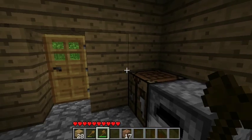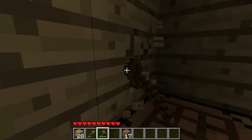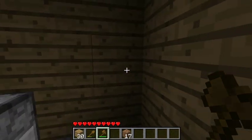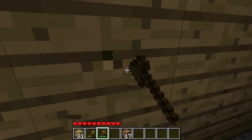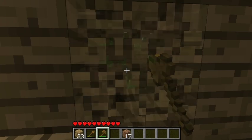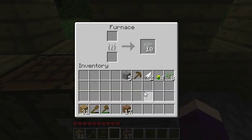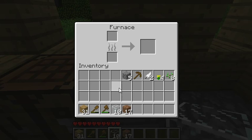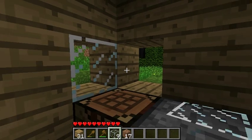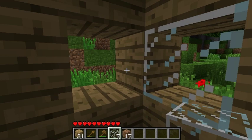While we wait for that to smelt, let us make some holes for the glass to go into. Place these holes wherever you like — make sure it looks good though. You don't want an unappealing house. Now that we have acquired our glass, we are going to put it in our hotbar and place it into our window slots. Be careful — we don't want to place one in the wrong spot because you aren't able to mine it back.